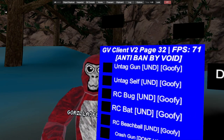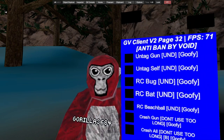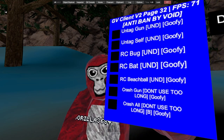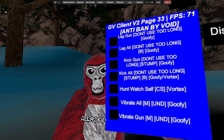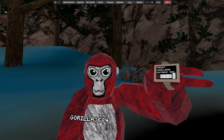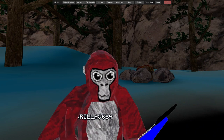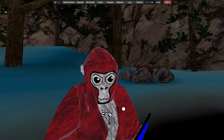We then have untag gun and untag self — if you use them when you're banned, your menu breaks. We have RC bug, RC bat, RC beach ball. There's a crash gun, crash all, lag gun, lag all, kick gun, hunters watch, vibrate all, and vibrate gun.